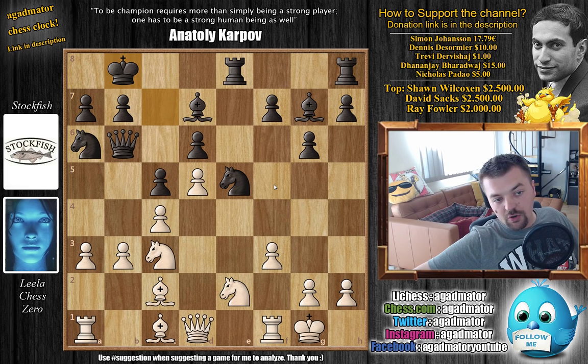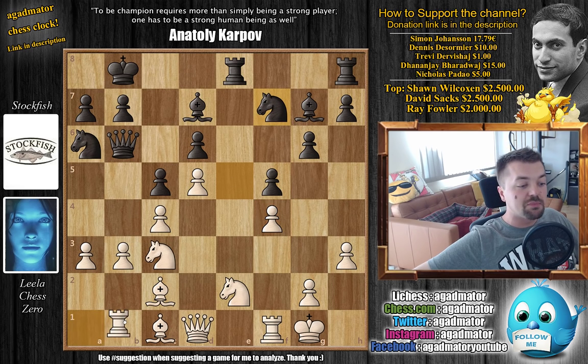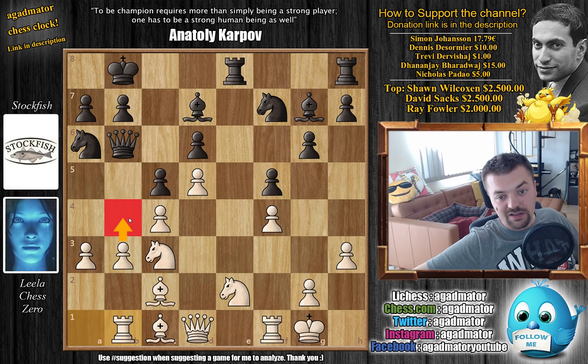Now Stockfish can go F5, G5, G4 and start the attack on the kingside. With H3 by Leela, and now F5 — preparing G5 and G4 at some point. With F4 by Leela, pushing the knight back and stopping G5 for the moment. Knight back to F7, and now Rook to B1. Leela is ready to push B4 and start the attack on the queenside.